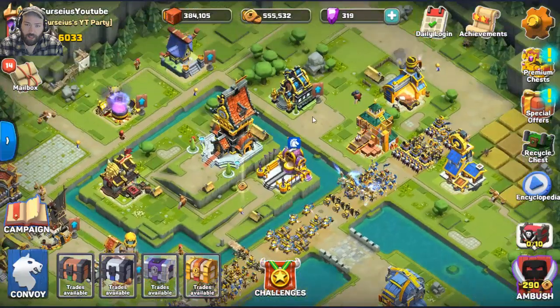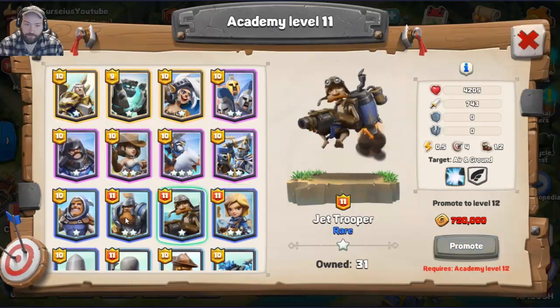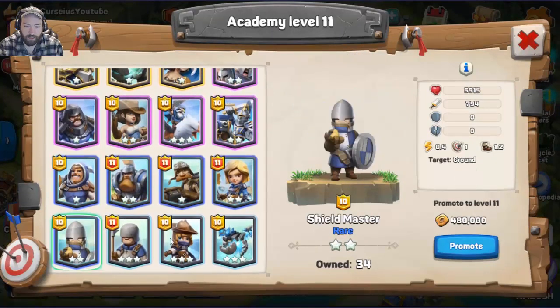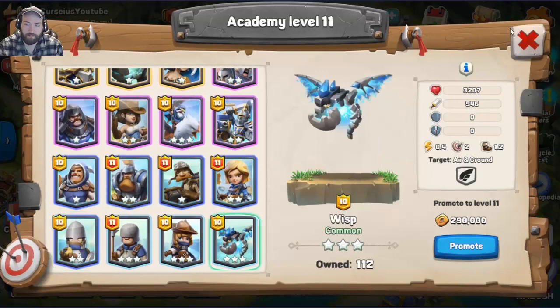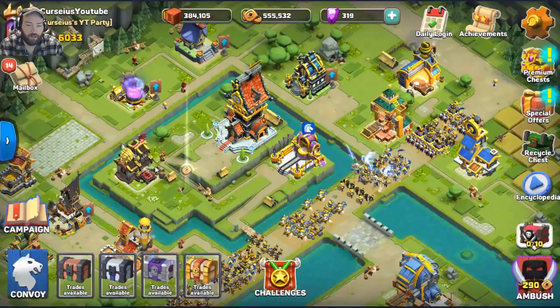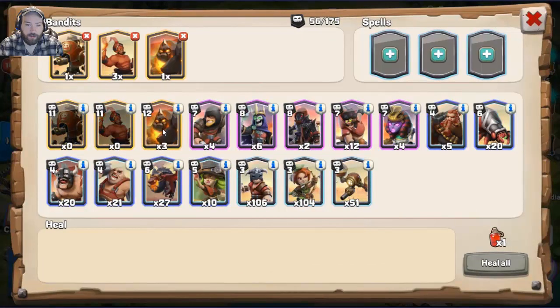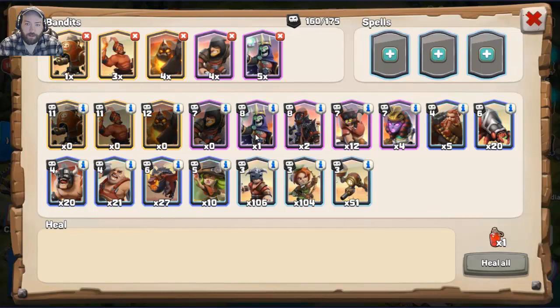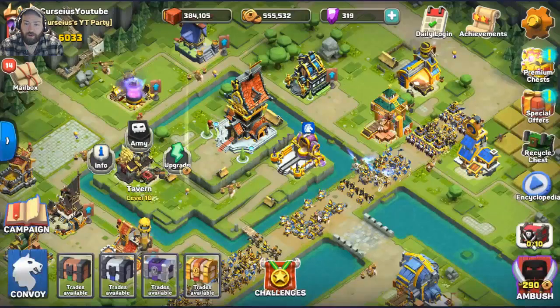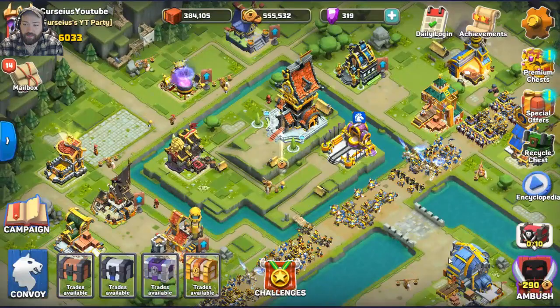I need gold because my guardians need to be upgraded, so we're going to grab an army. I need another rogue — I just recently used four rogues to upgrade and enhance them. Anyway, let's go.